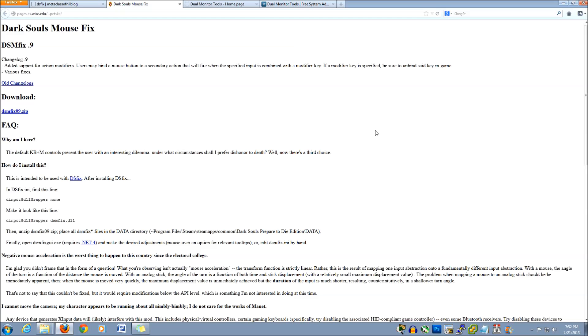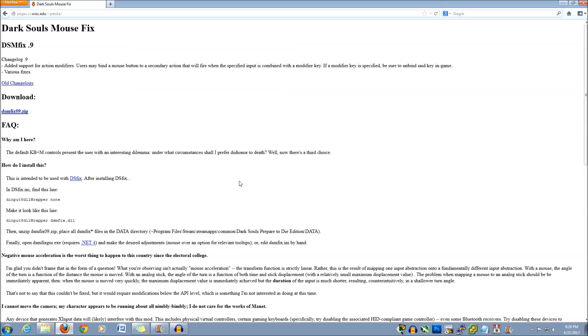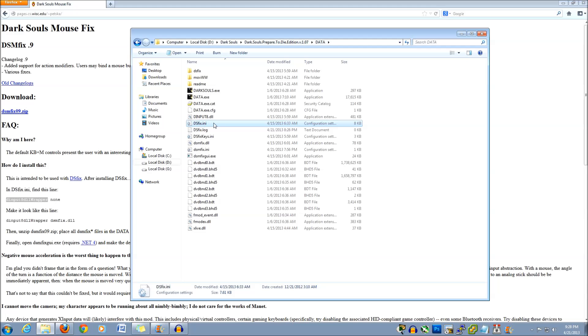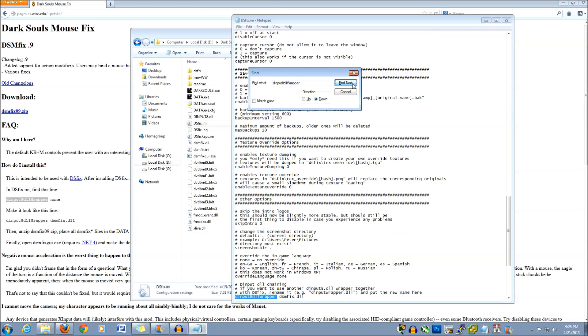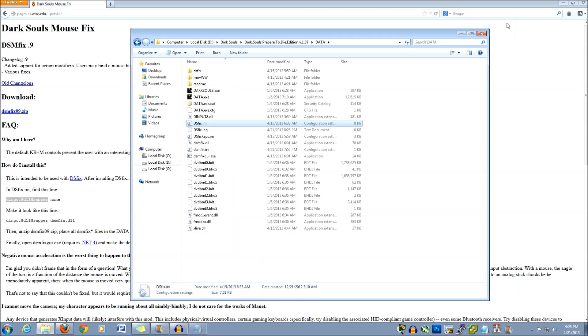Now we'll fix the mouse. Go get the file, download the zip, just like before, and extract it into the data folder. We'll need to tell DSFix to use this mouse fix before it'll actually work. This is done by editing a specific line in the dsfix.ini file. Find the line with the dinput8 dll wrapper none. Just look at the site, copy it, and paste it in. Go to your Dark Souls data folder, locate the dsfix.ini, open it up with Notepad. Use Control+F to find where the line is, Control+V to paste it in, find the line, and change it to exactly what is shown right here. Remember to remove the pound sign before this whole line if there is one.